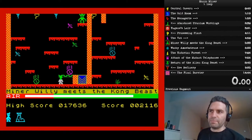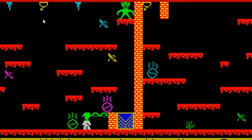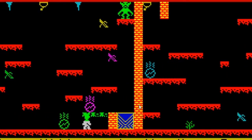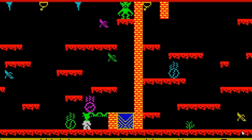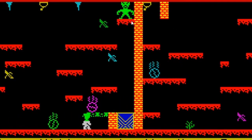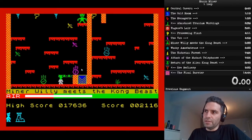Here we are — Miner Willy meets the Kong beast. You'll notice we've got two switches in the room. This switch here opens a door in this wall, which means we can get to the right-hand side of the level and grab this final remaining banana. But this switch here removes this platform from beneath the Kong beast, causing him to plummet to his doom.